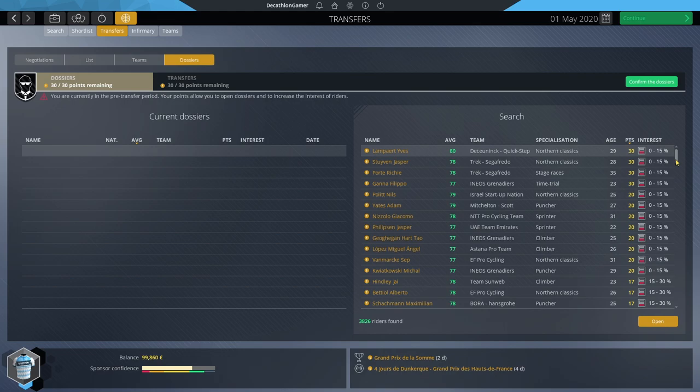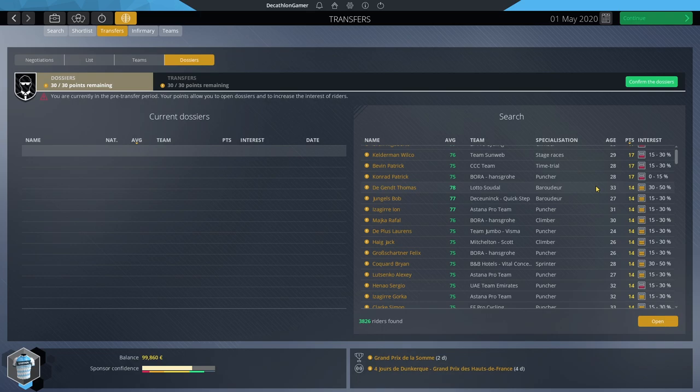We need to get after riders that cost 14 dossier points or below — more achievable. Also consider cost: once you hit 72 overall, costs drastically increase. At 73, 74, and especially 75+ it's probably untouchable, but not entirely. Paul Civikov could be a good young option — 22 years old, 74 overall, 14 points — but interest is still quite low, so you might not get him to 100% in the first year. The 11-pointers are where things get a little more manageable.